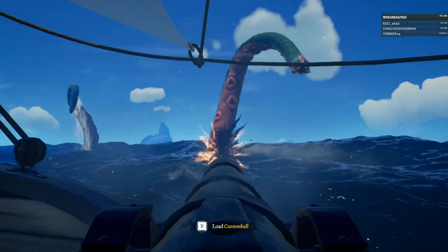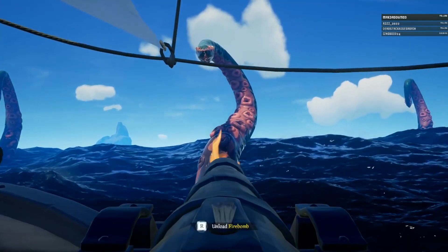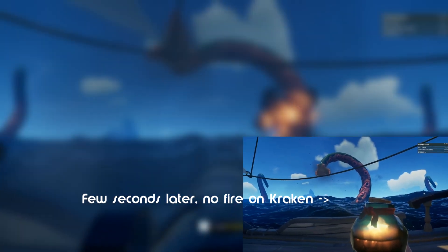Once the fire has been extinguished, the char remains on your ship. Presumably this was done similarly to how wooden planks stay after you've repaired the hull, as it goes towards telling a story of your playtime within the game.